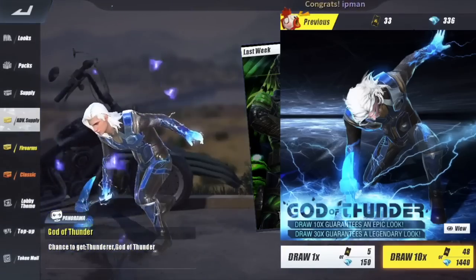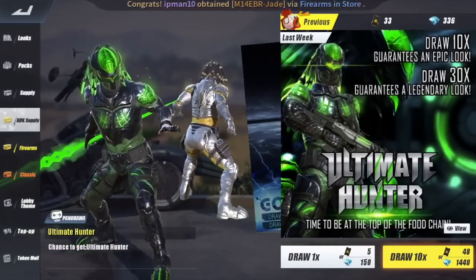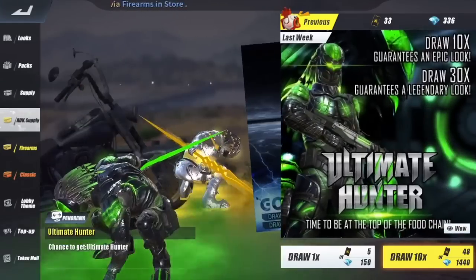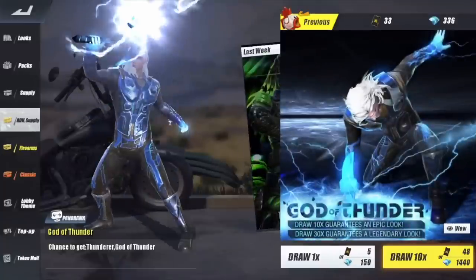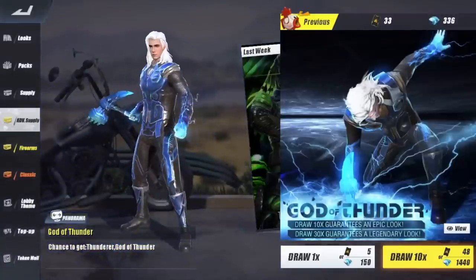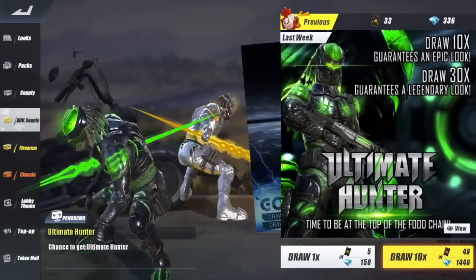The God of Thunder — I mean, this is really cool. All I need for the Ultimate Hunter is the mask, and I have 23 purple shards. So if I get another gold suit, green pants, green suit — anything like that — I'll be able to do the duplication for another 5 purple shards, buy the helmet, and that would be completing the full set.